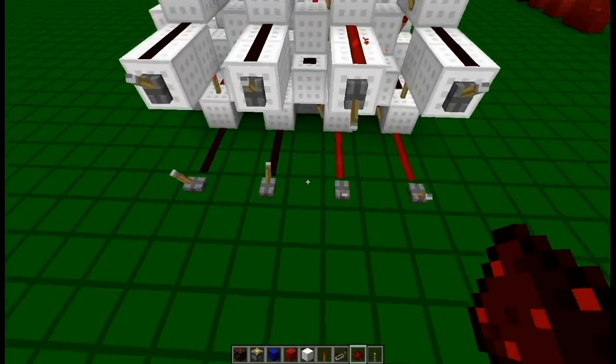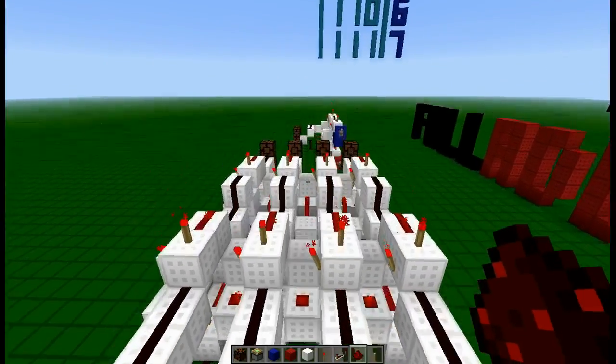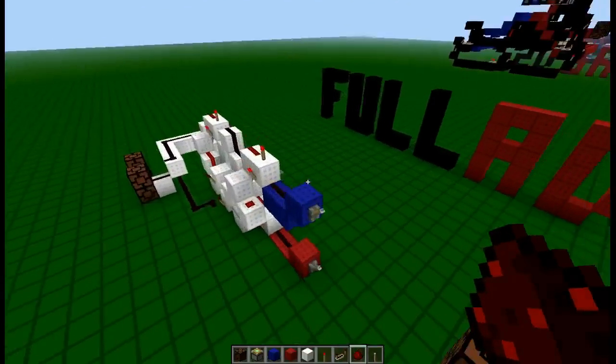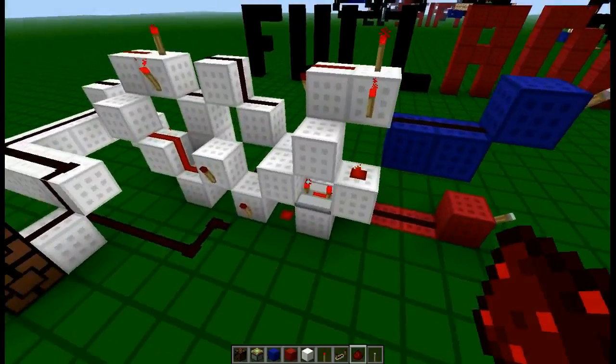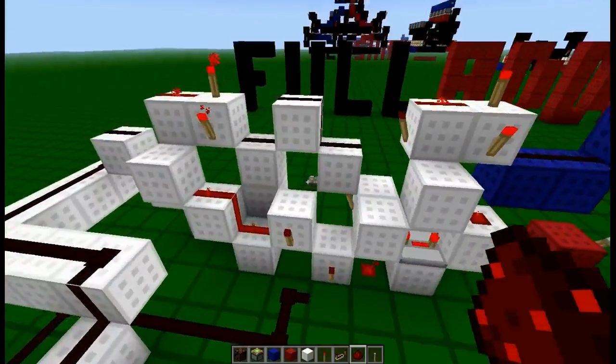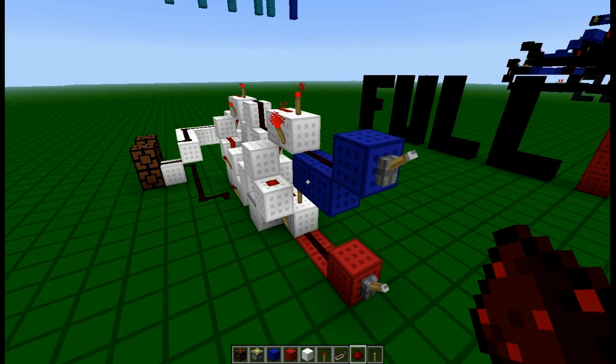So it takes whatever inputs you have — you've got 2 rows here — and it adds them together. Now the basics of how this works is this thing here. I'm not exactly sure whose design this is, as it was in the wiki and it wasn't obvious as to who made it, but I'm going to try and explain how it works and I'll leave a link to the wiki article so you can look into the author if you're curious.